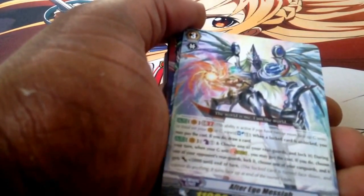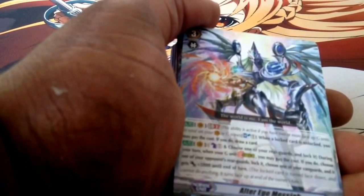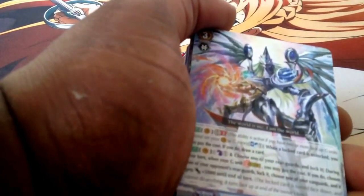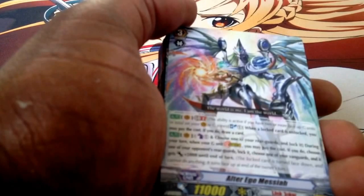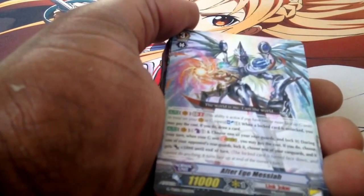Let me start telling you what they do. The main Grade 3's effect is Generation Break 2, Counter Blast 1. When a Locked card is unlocked, you may pay the cost; if you do, draw a card. He's kind of like Chaos Breaker. His other effect is Counter Blast 1 — choose one of your Rear Guards and lock it. During your turn, when your G unit strides, you may pay the cost; if you do, choose one of your opponent's Rear Guards and lock it, and choose one of your Vanguards and it gets plus 5,000 to the end of turn. Very good card.